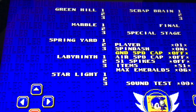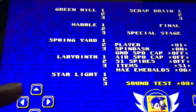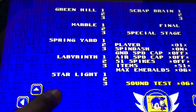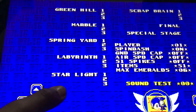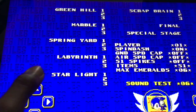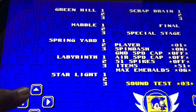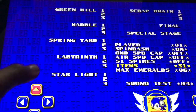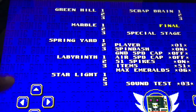You'll be taken to a beautiful blue screen. What you need to do is go down to the sound test and enter 1, 9, 9, 1, 0, 6, 2, 3. You'll hear a ring sound. Now go to any zone you want — we're going to go to Springer Zone Act 3.